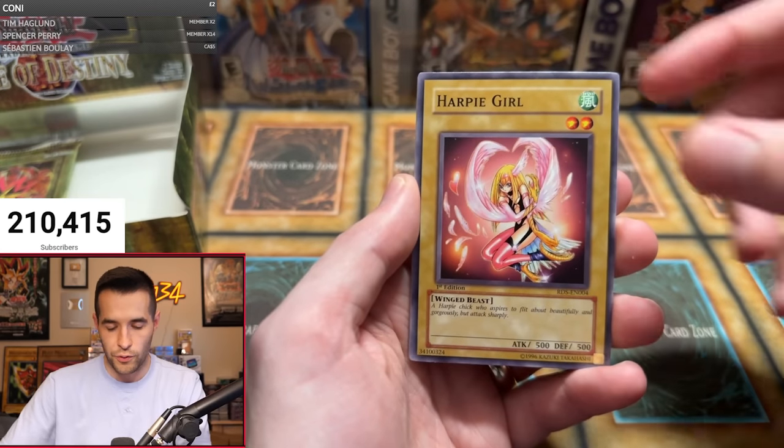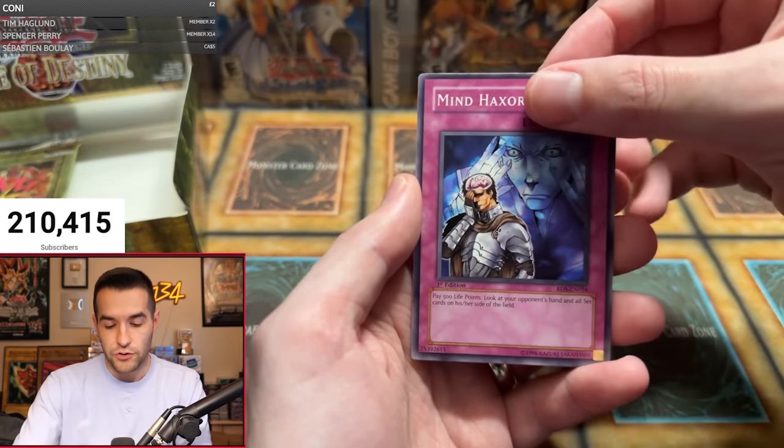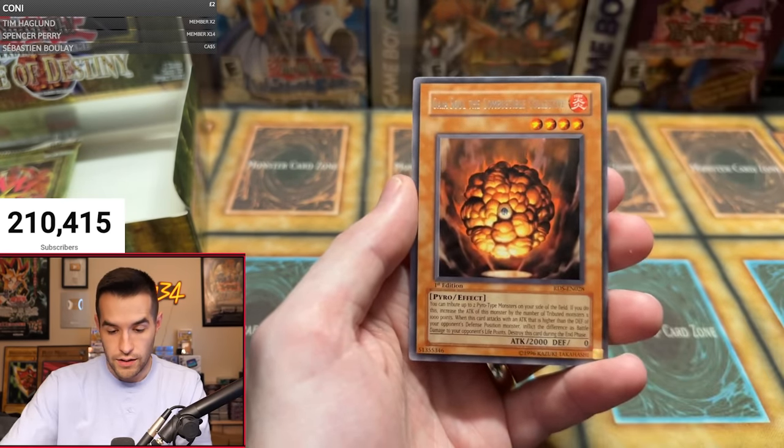Astral Barrier, Heavy Mech. Shout out to everybody who's part of the box break helping us do this on the channel — it's very cool. Another Harpy Girl — very nice. Homunculus, Mine Hackserx — and just a rare. I thought it might be another ulti for a second.